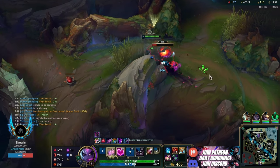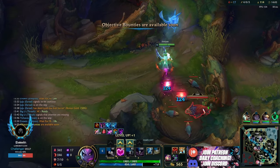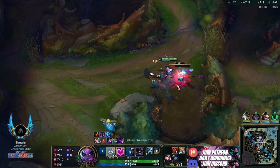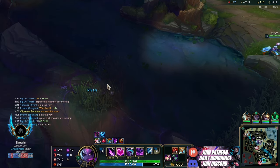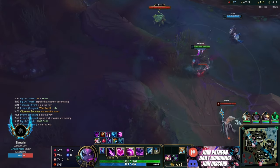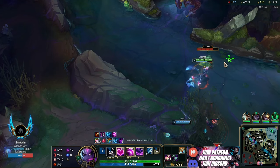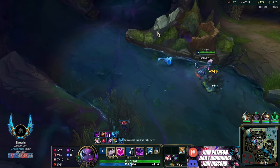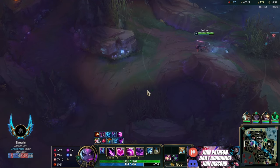Just farming our camps, getting to our ult cooldown. Then we can go from there quite easily. Stalking this Kindred - really just trying to kill her and burn her ult. The way you want to play vs Kindred is full combo her in a situation where you're not going to lose your ult to her ult, so you can kill her straight after with your ult.